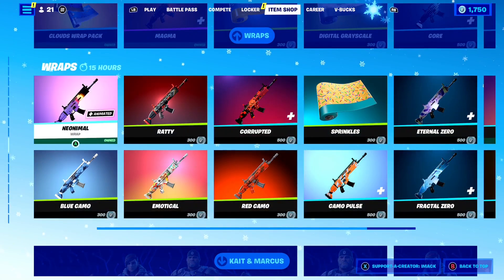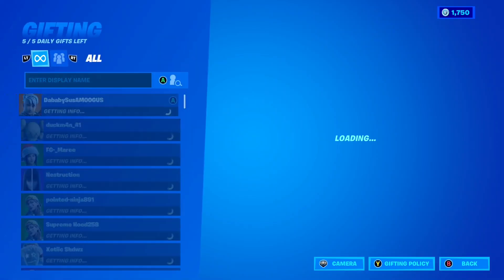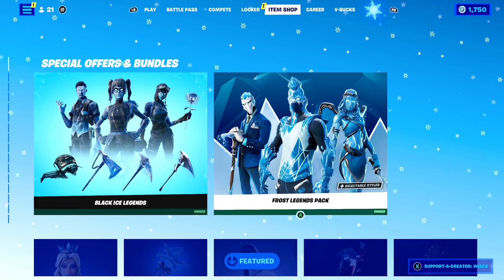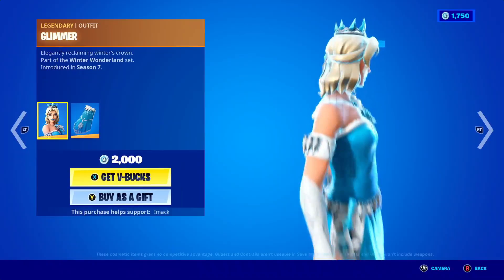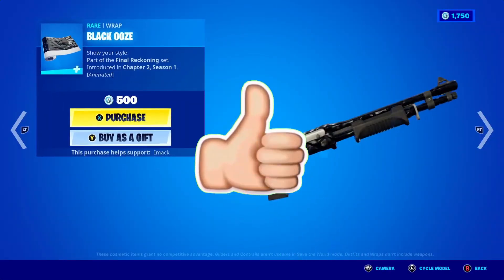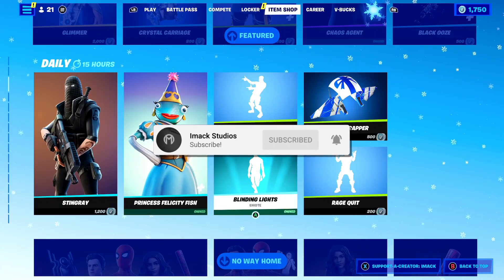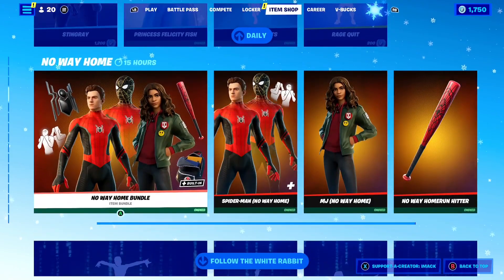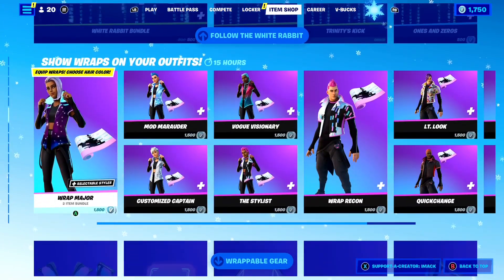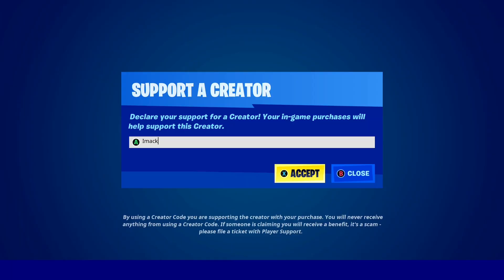I do gift my subscribers all the time here on the channel, so if you would like the chance to receive a free gift in Fortnite, all you guys have to do is smash the like button down below and subscribe to the channel with the post notification bell turned on. Once you've done that, comment your Epic Games username down below so I can add you and send you a free gift.